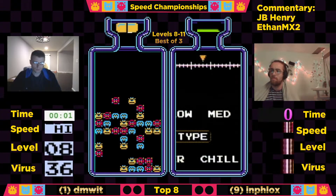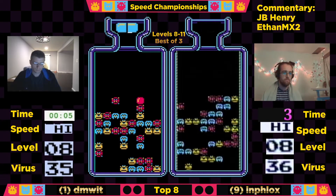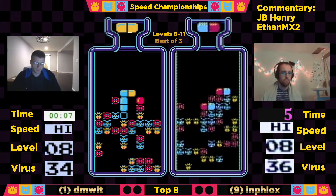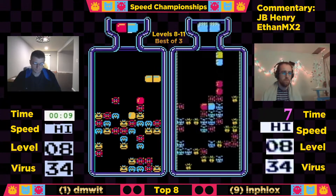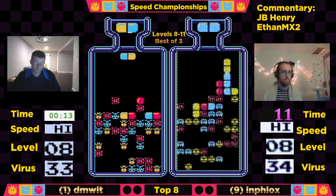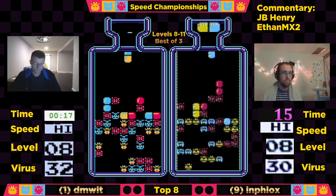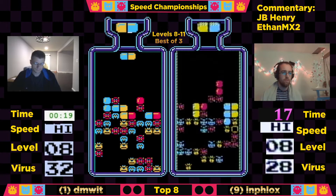And off we go! Dimwit out of the gates first. Good level 8. What I'm seeing on Dimwit's board is he's got a three-row stack of viruses he's really got to take care of. Has a little bit of a doubles delight down in that corner. Meanwhile, Influx has just cleared out a glut of viruses.